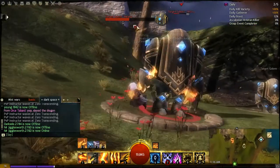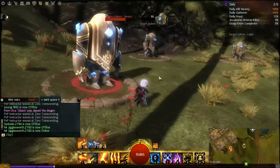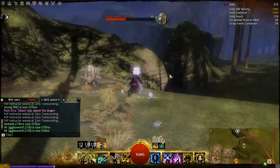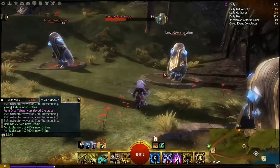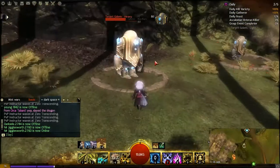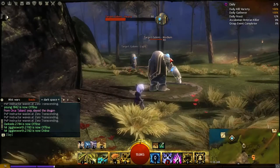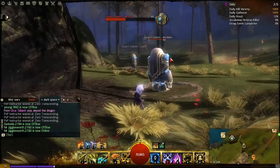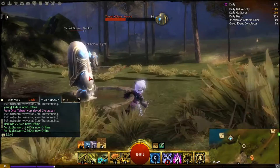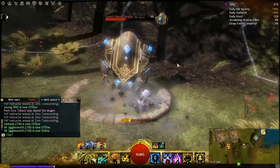Burning ticks damage per second and stacks in duration. The next condition is Bleeding. Bleeding stacks in intensity, meaning that if you stack higher bleeds on a target the more damage you'll accumulate over the duration of those bleeds before they fall off.